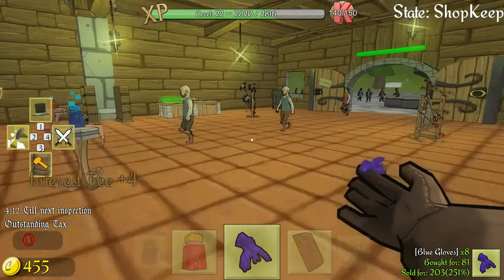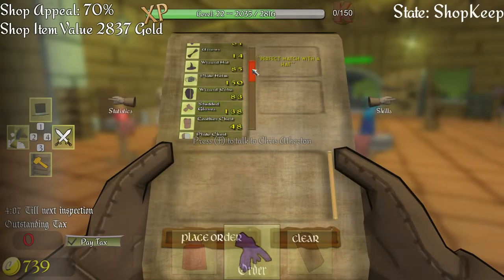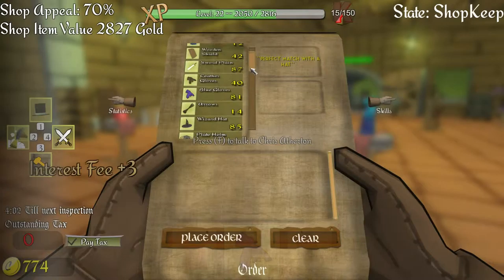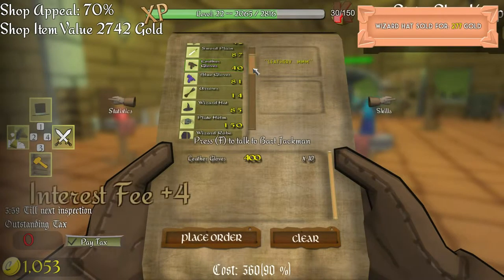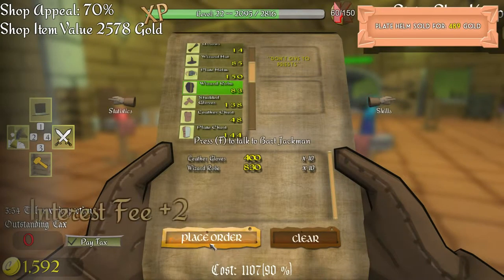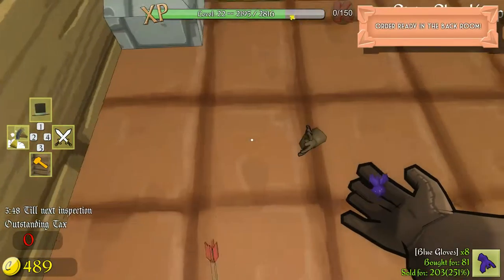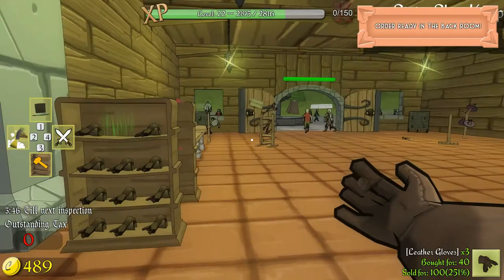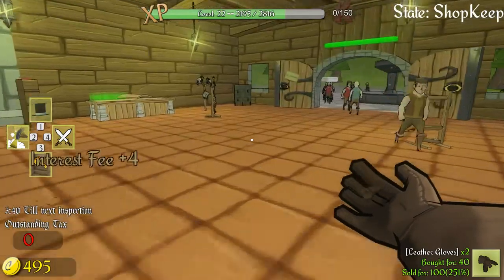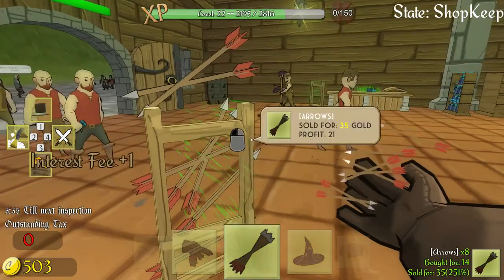Let's order some studded gloves — not leather gloves — yeah, 10 of these and 10 wizard robes. Place order. Thank you folks for coming to my shop. Let's pick this up and place it. Blue gloves are stocked. How are the potions? How are the arrows?